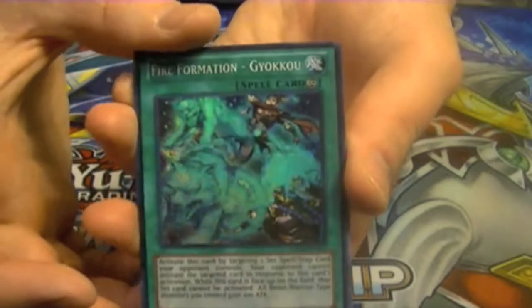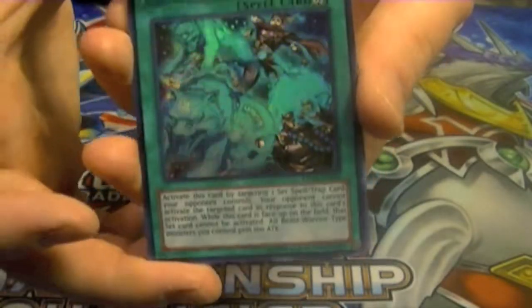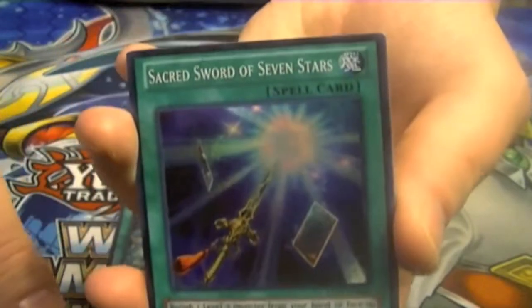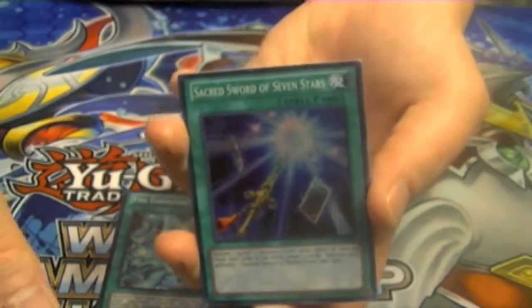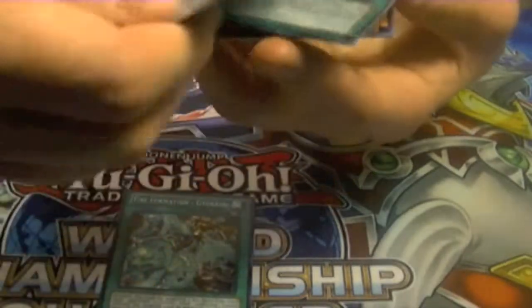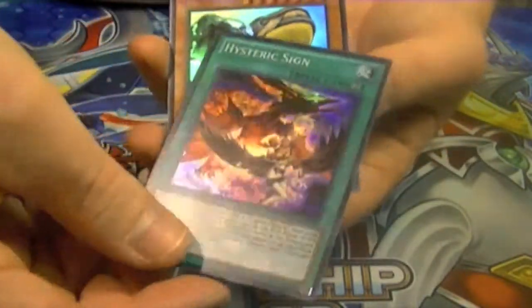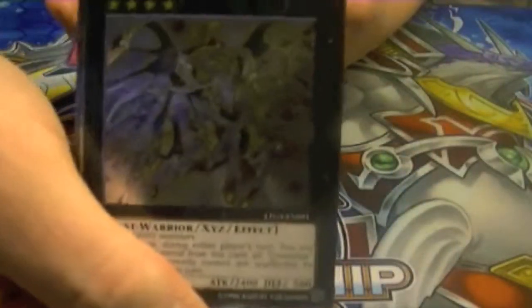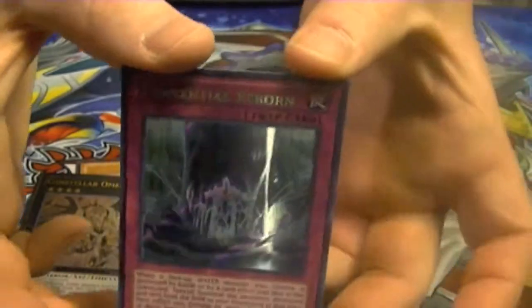Recap: we got Super Rare Fire Formation Gyoku, Super Rare Sacred Sword of the Seven Stars, Super Rare Hysteric Sign, Ultra Rare Mermail Abyss Baelin, Ultra Rare Noble Knight Gwelbachad, Ultimate Rare Constellar Omega, and our Secret Rare Torrential Reborn.